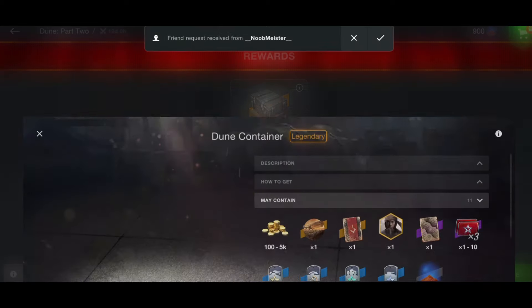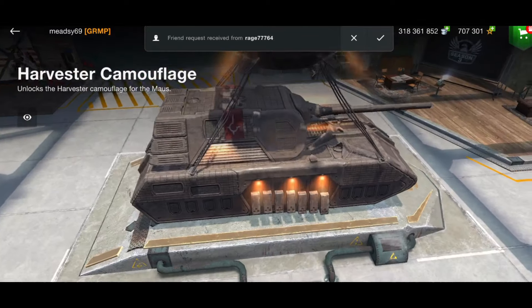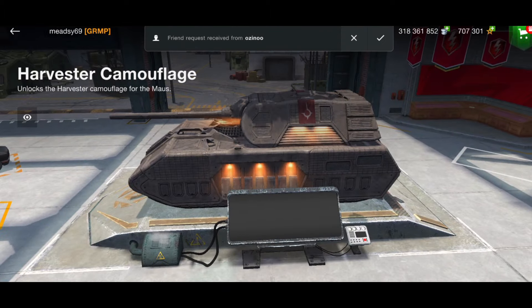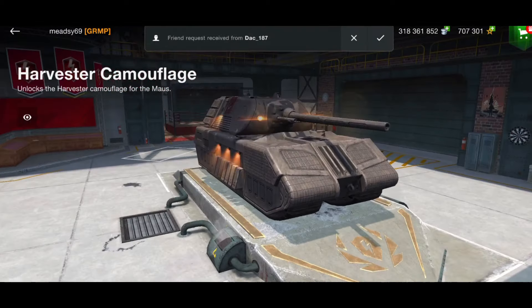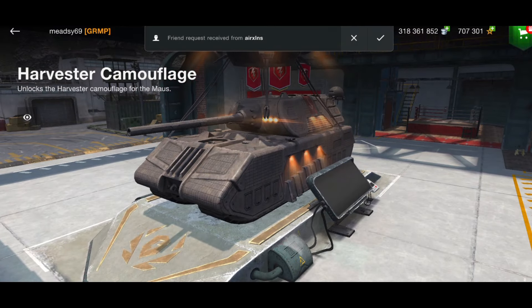Who knows — maybe one day if they get the copyright sorted they may bring it back, but for now as I've been told they're not bringing the tanks back or anything from this event. If anyone wants to see what the mouse camouflage looks like, this is it — all tied to Dune Part 2. Get commenting, good luck to everyone. Remember: in-game name, server, player ID, and subscribe to the channel. I'm Meadz69 and I'll catch you all soon — bye-bye!